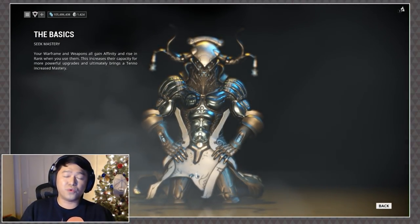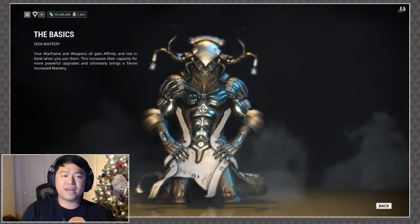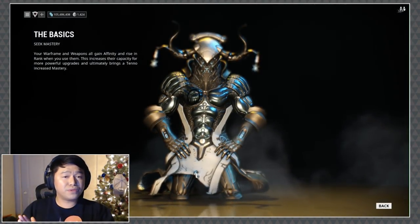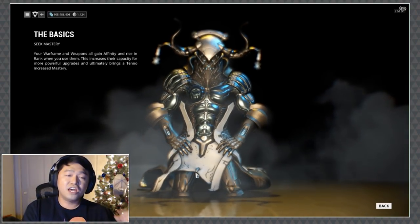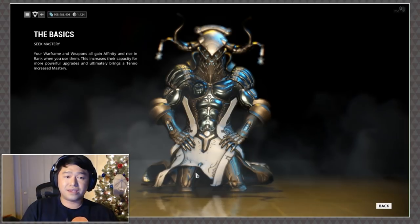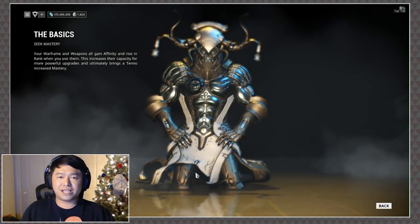Next up is 50 — this is how much affinity your Warframe gains whenever it makes a kill with a weapon. So let's say Frost is using a melee weapon and he kills an enemy — 50% of that affinity goes to Frost and 50% goes to the weapon that made the kill.